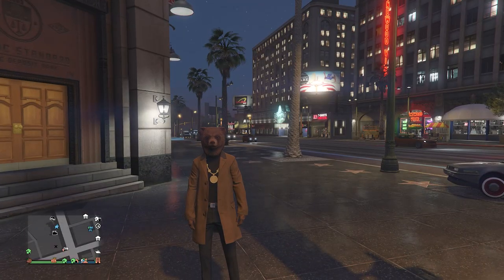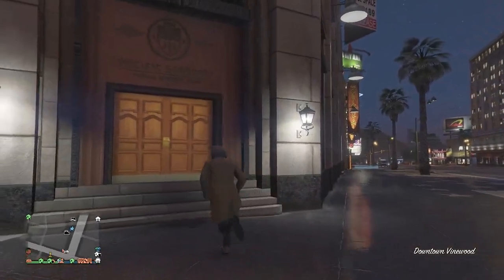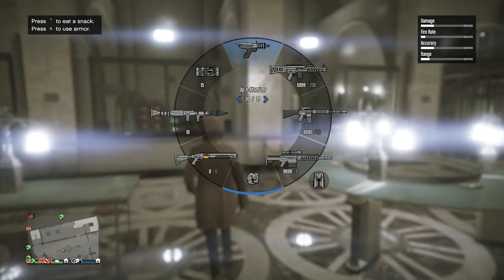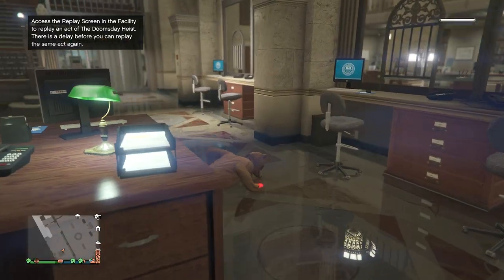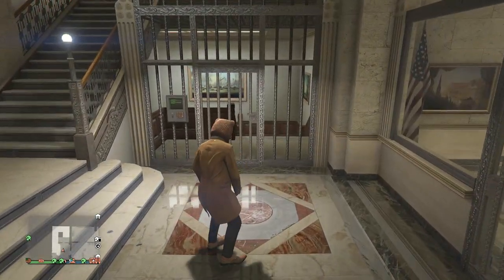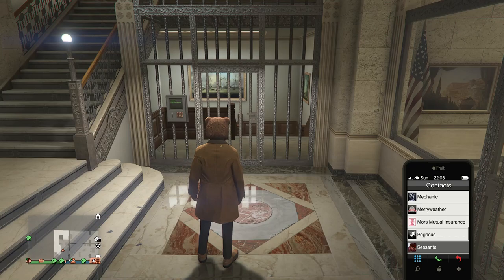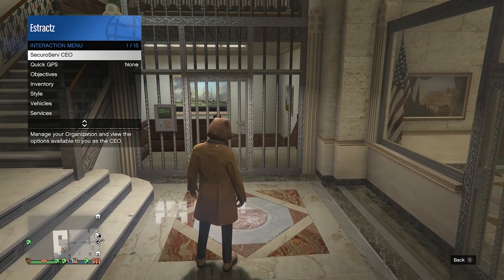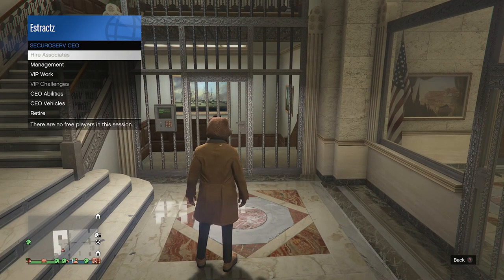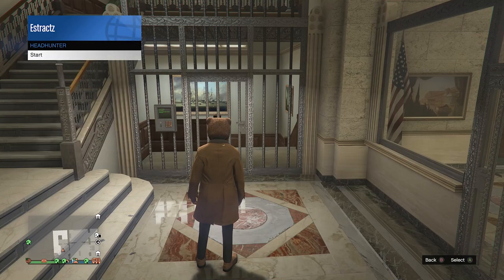For the fourth wall breach head to the Pacific Standard Bank. Once inside, use an Up-n-Atomizer — shoot at your feet to get over the inner wall. Walk up to the vault door, then pull up your phone and call Simeon or Martin. Request a job from them, then open your interaction menu, register as a CEO, go to VIP Work, and start Headhunter.